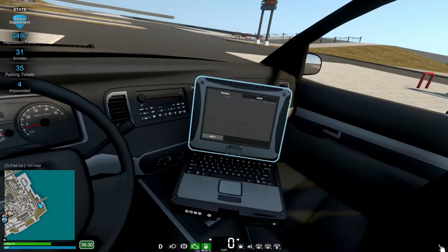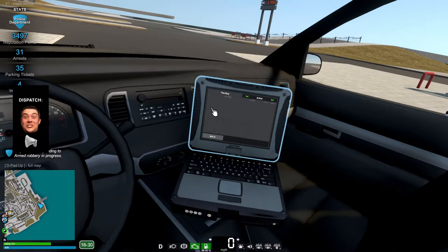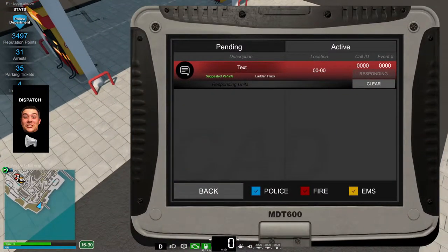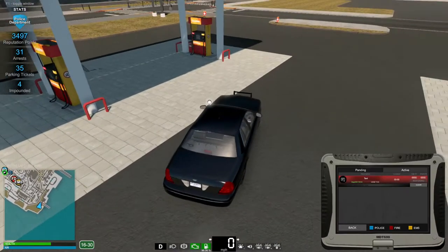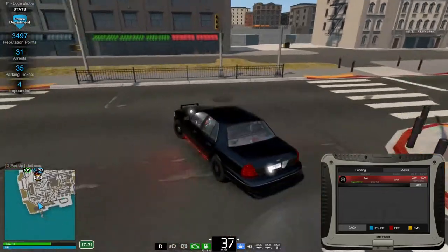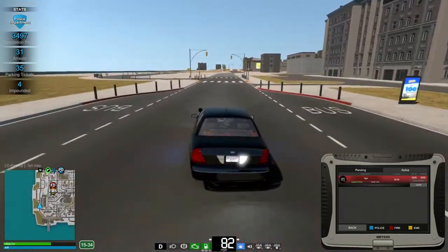Oh look at CAD — how cool is that! We got another armed robbery. We can accept it right there — look at this! Let's bring this up so we can see it better. Responding. It says suggested vehicle: ladder truck. Alright, we still have our car — we will be spotlighting the way. Enjoy my quiet siren.